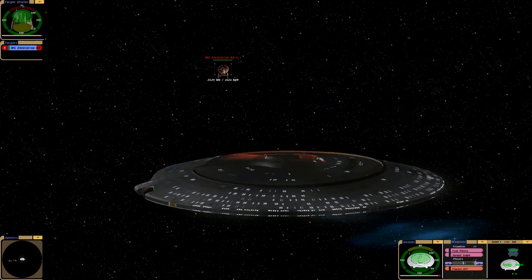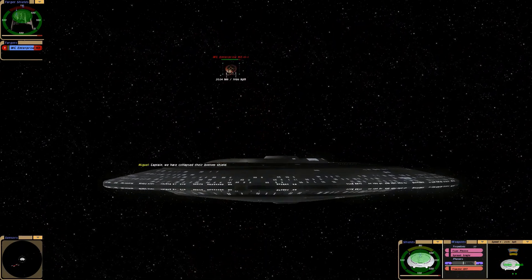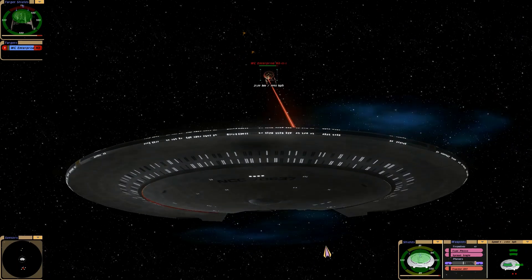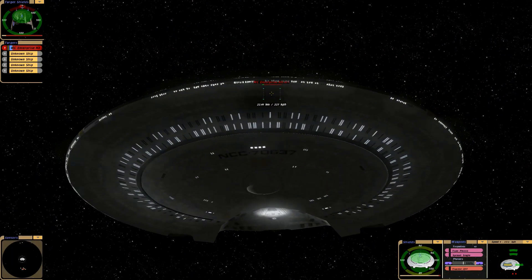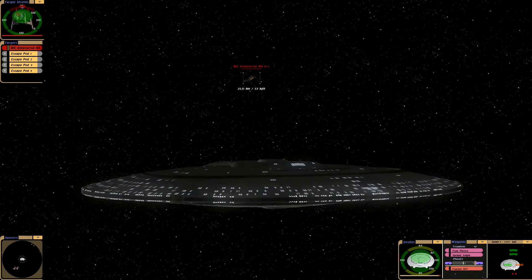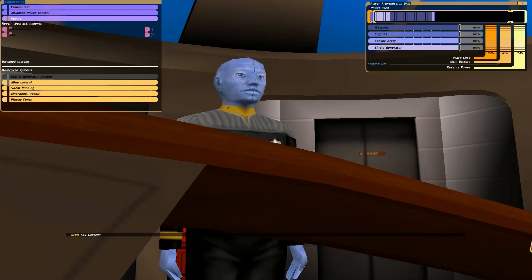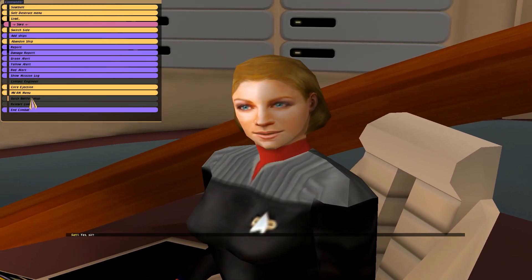Here we go. The NX class has no shielding, so technically those torpedoes should just rip it apart. And there it goes. Okay, let's look at the battery — 65%. You don't really get much time to fight.